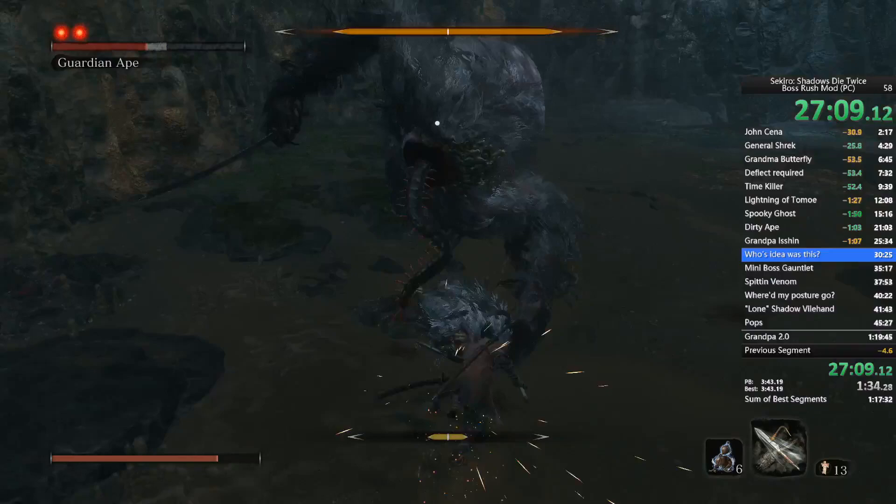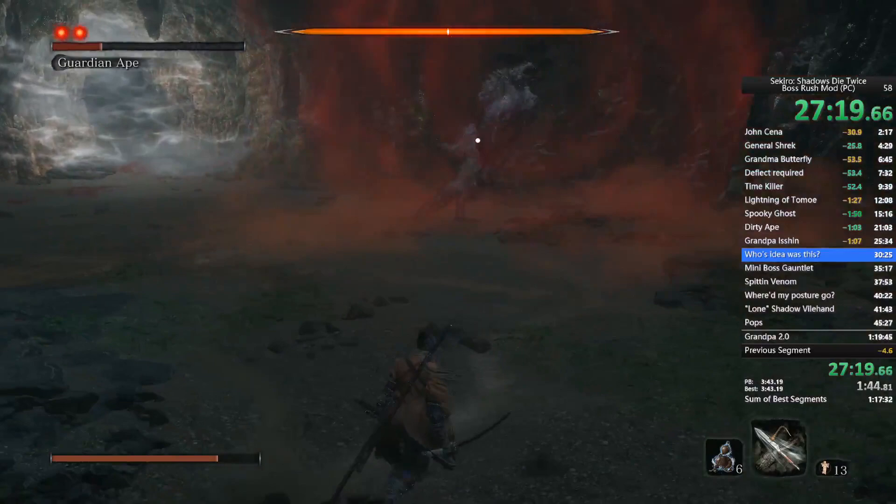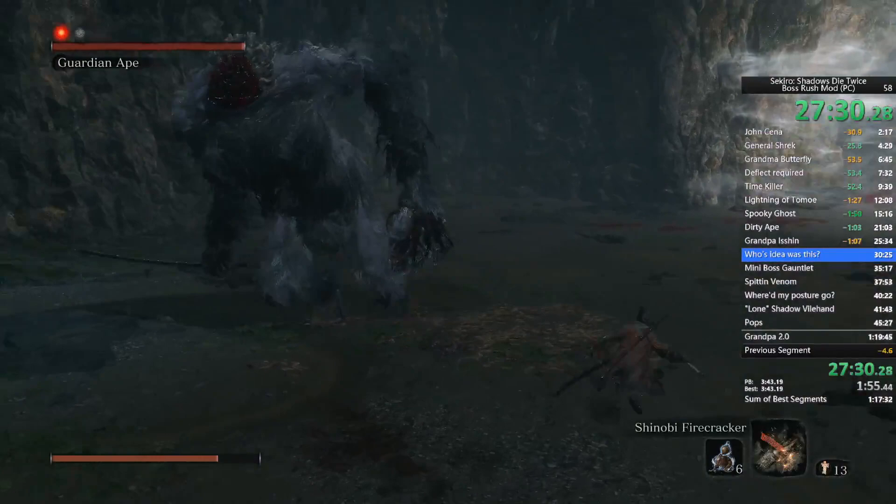After this we get to go do a bunch of new bosses, so there's that. Wait for the second ape to come down, and as soon as she does: firecracker and start attacking.